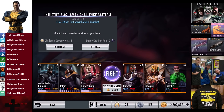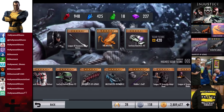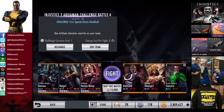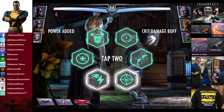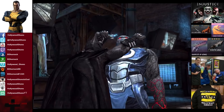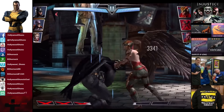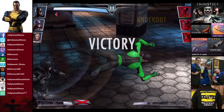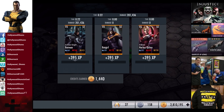In the twelfth matchup we have Challenge First Special Attack Disabled going up against Darkseid, Regime Hawkgirl, and Green Lantern Sinestro. We throw on the Militarized Batmobile and some damage gear and do this the traditional way. Skill to match is 15,000 credits, cards gain a level of 40. Bring out the Dark Knight, get rid of Darkseid, and do some damage to the other team. Hawkgirl gets eliminated, Sinestro is in and gets eliminated. Victory in the twelfth fight. 395 XP, 1,440 credits. The Injustice 2 Aquaman Challenge Battle 4 on Nightmare difficulty is completed.